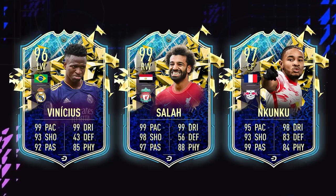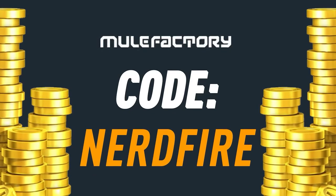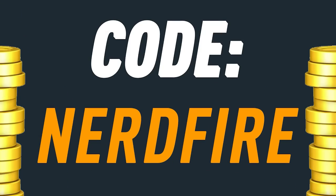The Team of the Season swap packs are here, let's open a load of them up and see what we can get. Are you out on coins and Team of the Season is just around the corner? Head over to mulefactory.com for the cheapest, most safe and reliable coins, and use the code nerdfire at the checkout for five percent off your order.